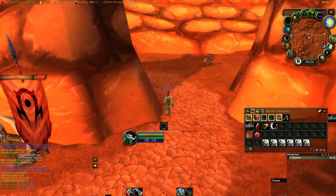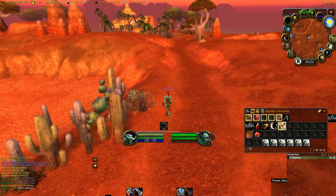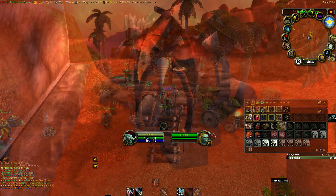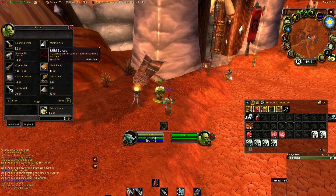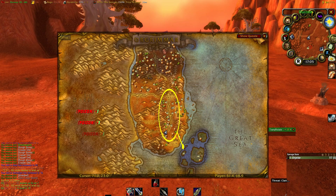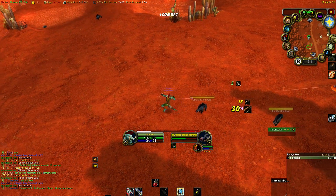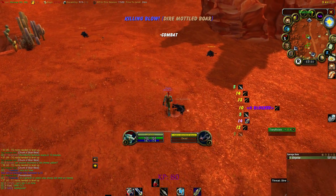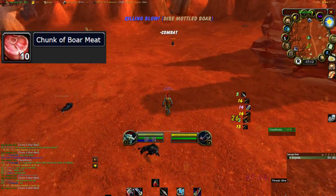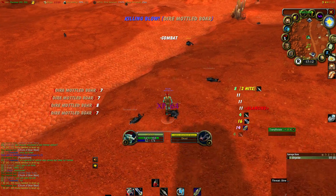Whenever you reach level 5 and are done with your starter zone quests, go ahead and learn herbalism and mining. For orcs and trolls, herbalism can be learned at Zenjin Village and mining can be learned at Razor Hill. Remember to buy a mining pick when you learn mining. For levels 5 to 10, mainly grind the boars between Zenjin Village and Razor Hill while focusing on leveling your herbalism and mining. Mostly focus on herbalism since we can skill up mining quickly by smelting the ore we find. The reason we primarily go for the boars is because they drop chunk of boar meat, which sells for a lot on the auction house as it's used to power level cooking.